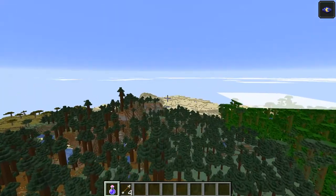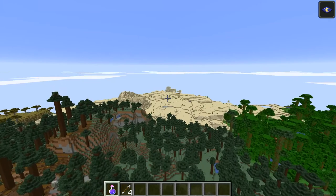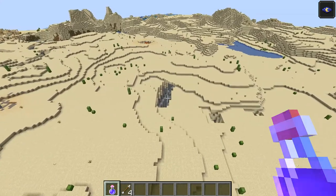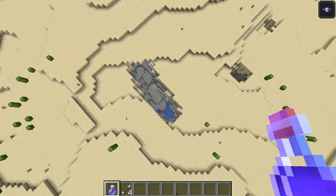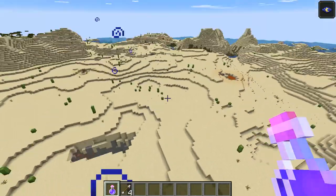And right over here you've got a desert. Not much is going on in the desert, it's just a desert. Though there is something interesting in the desert, so let's go have a look. As you can see there's a ravine — or maybe an open cave, I can't tell at this point.